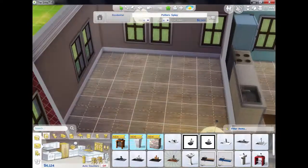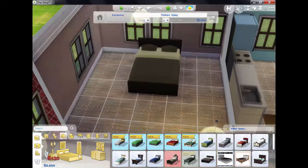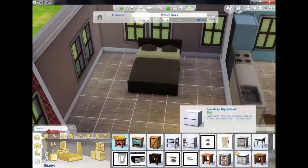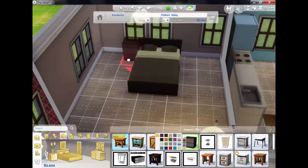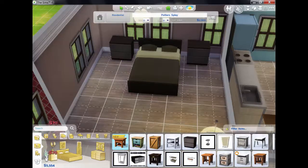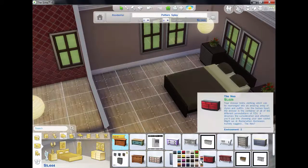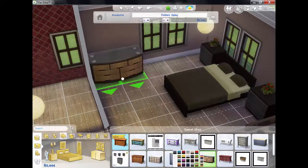Moving on to the bedroom. We need a bed, and we need side tables — I'm just going to go with those. A couple of plants as well. And we need a dresser, so I'm just going to go with that one.